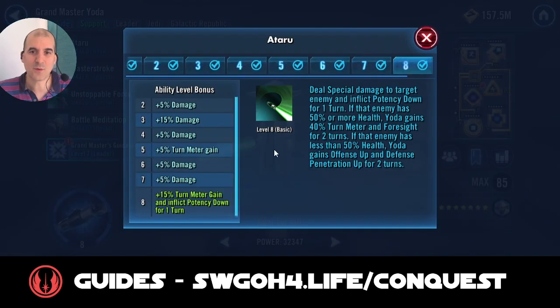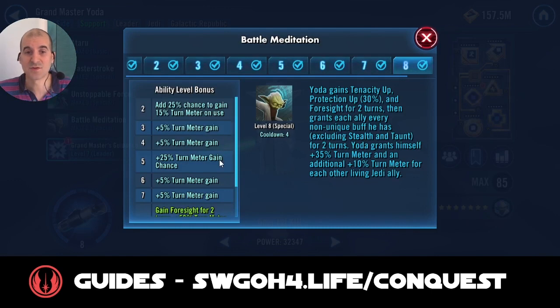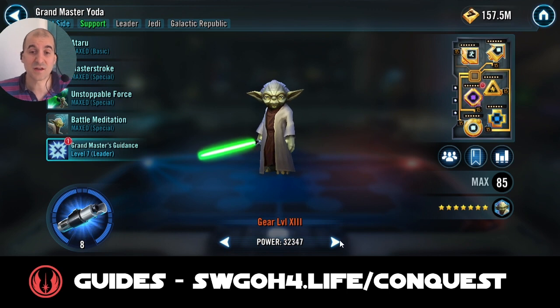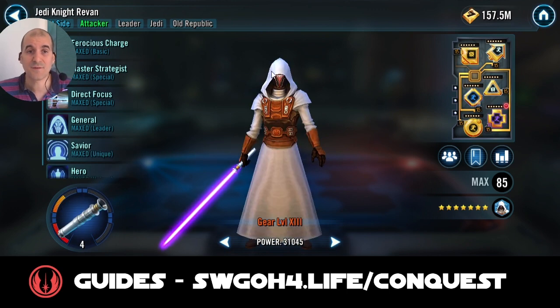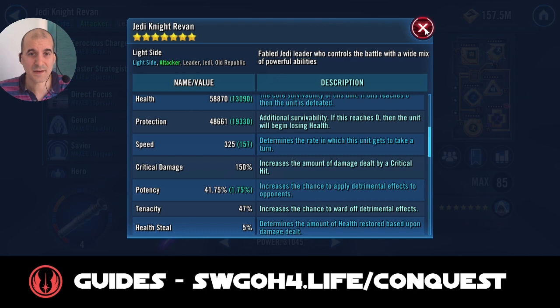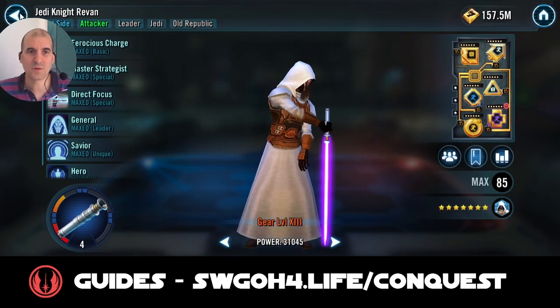On Yoda's basic, whenever you attack somebody with less than 50% health, you'll get offense up and defense penetration up, which you can then spread amongst your team. His battle meditation, once you have the Zeta on him, will give foresight — which is very important to keep spreading whenever you can, so you can avoid those big hits, especially the healing immunity one from Master Kenobi. Finally, Revan himself at 325 speed — he's there for direct focus so you can get around the taunt from General Kenobi. Now let's hop into battle.